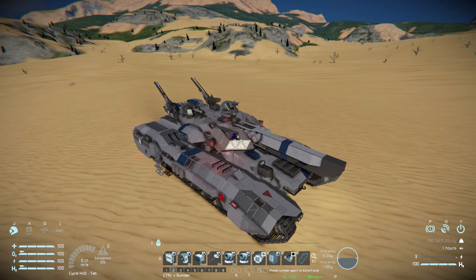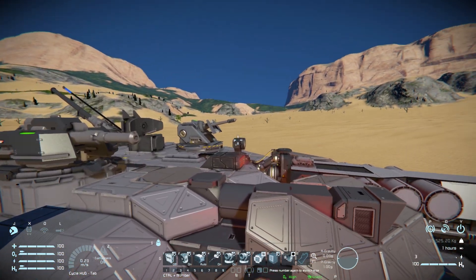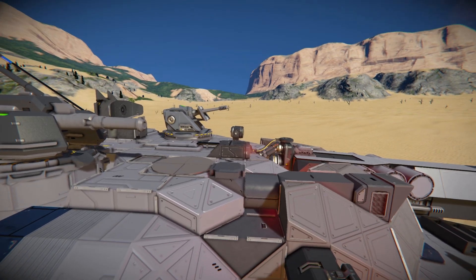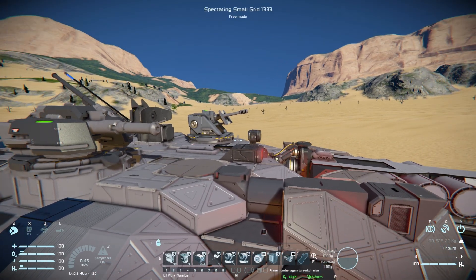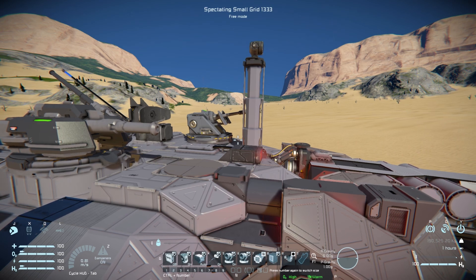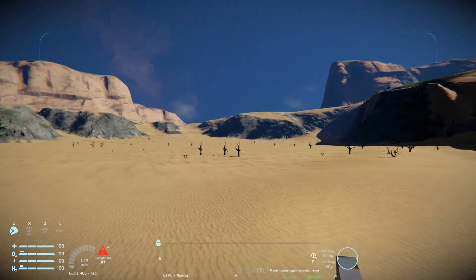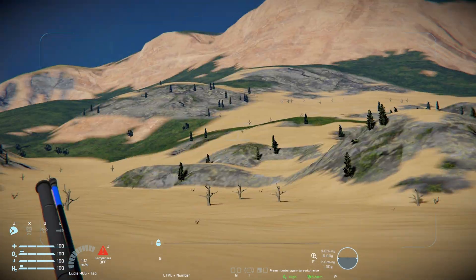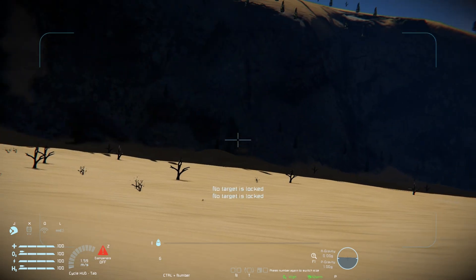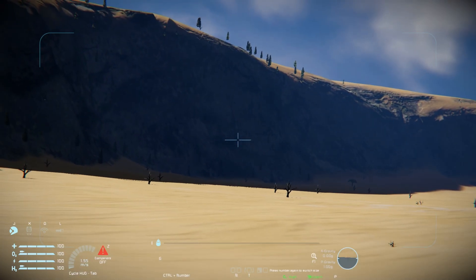Coming over to tab number two, we've got more options. We've got a searchlight on the vehicle. Pressing number seven lifts the searchlight very quickly — it goes up and down quite violently. Pressing number six lets you hop in and get a good look around without needing to use or rotate the main turret. You can also lift the searchlight up and down as needed.